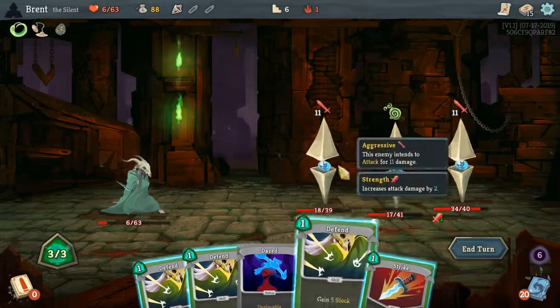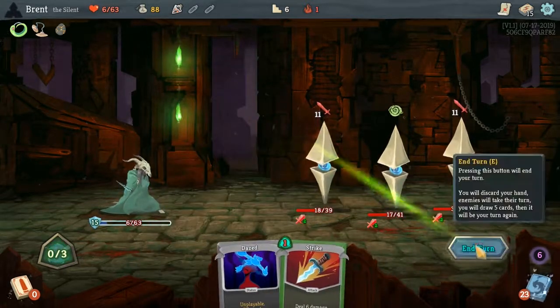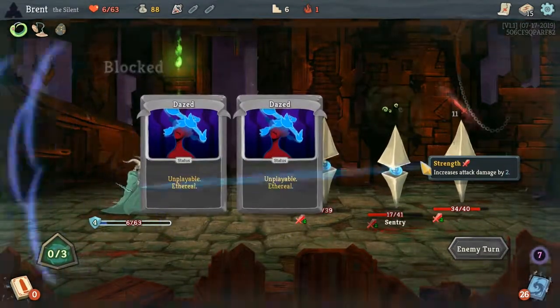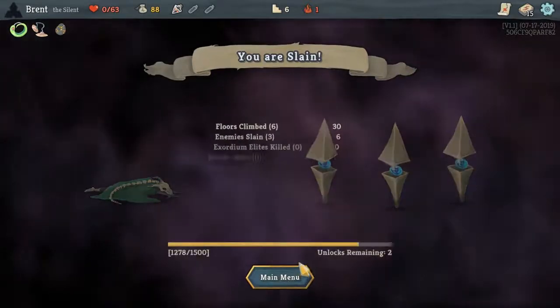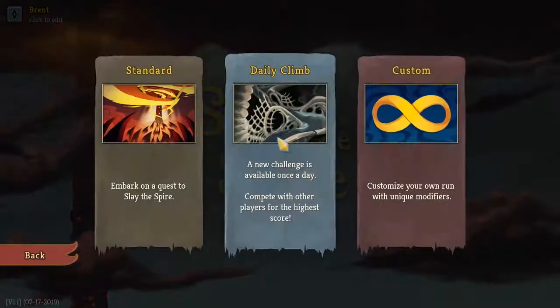I can't kill one of them — I should have focused more on him. I can full defend, that's all I can do. I should have also drank the strength potion. Dang. Every time I think we get something good — one more again. That was a bad one.